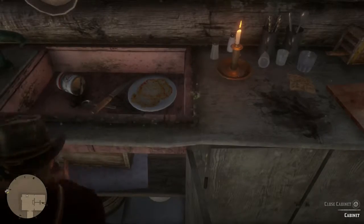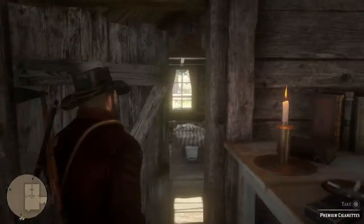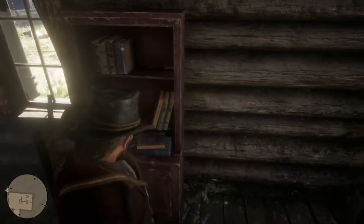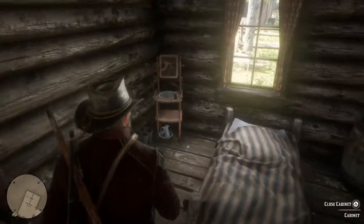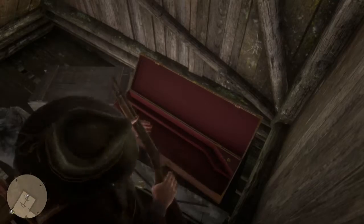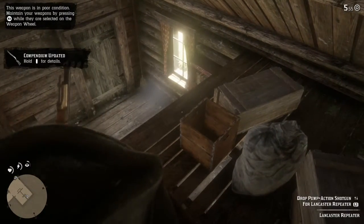Crackers. Crackers. What do we got in here? Nothing. Oh — weapon case, huh? Is that a pump shotgun? Oh man. Wow. Poor condition. Did I have to drop mine? Yeah, I did.